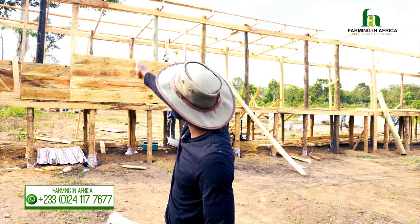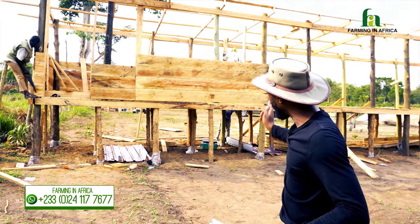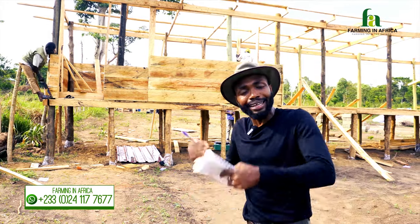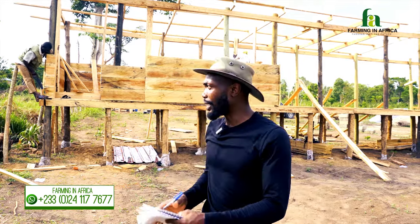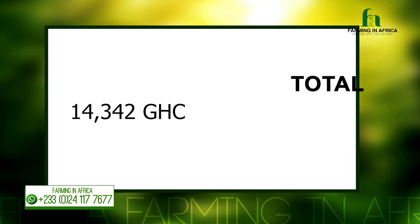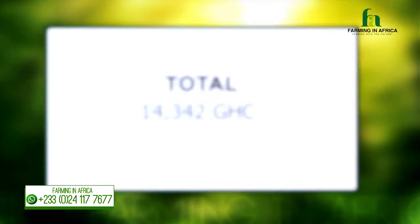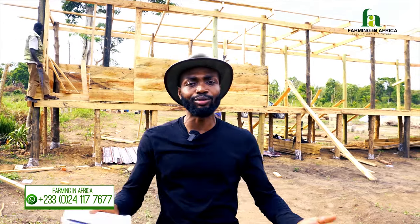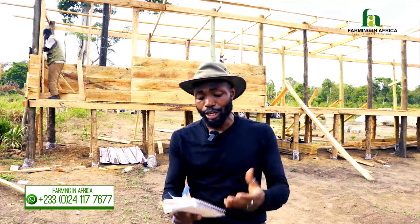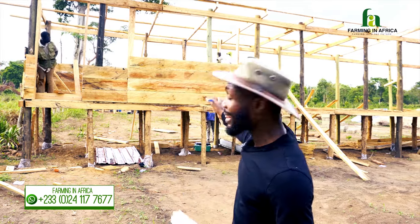The last material is two by six wood, used for the top beams, plus four by six at the bottom to strengthen the base of the structure so it holds weight well. Adding everything together, the total construction material cost for this pen comes to 14,342 Ghana cedis. Note that this does not include labor — you can negotiate that separately with your carpenter and add it to 14,342 cedis.